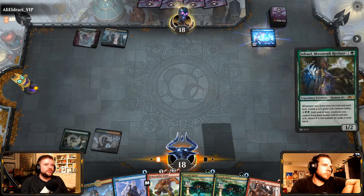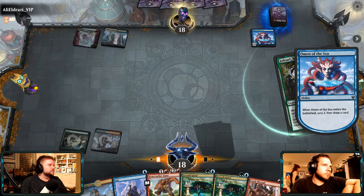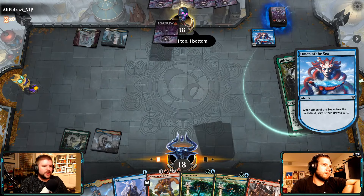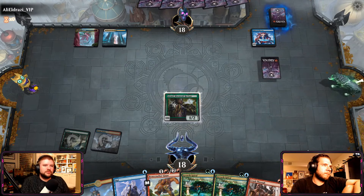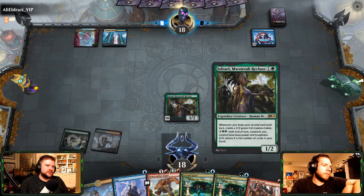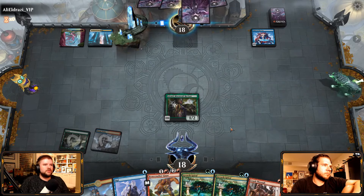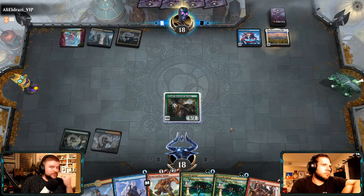Counterspell. Nope. Omen of the Sea. Omen of the Sea is fine to see. It is Joel Rayo. So this is once a turn — whenever you draw your second card each turn — so we don't want to go all in, we just want to kind of save them. It's another Sanctum deck.